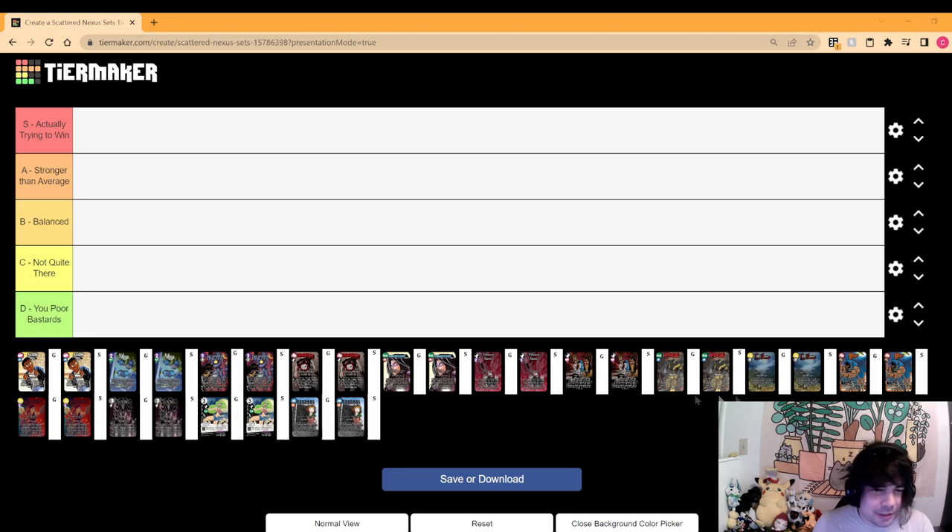According to the randomizer, the first set we're going to be looking at is Shadowhunters. Shadowhunters is a pretty neat set. The most notable things it does is it manipulates impact, and there are cards within it that let you destroy or steal the lowest impact characters on the field. There's some really fun things you can do where you sort of manipulate what the strongest and weakest cards on your opponent's side of the field are, then play around it to either steal or destroy their weakest characters.